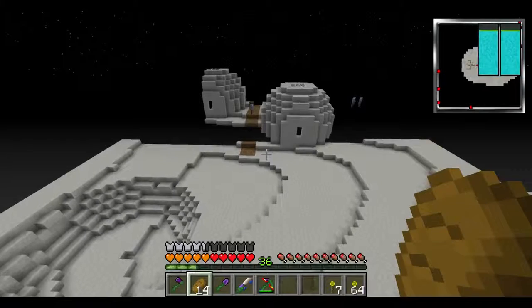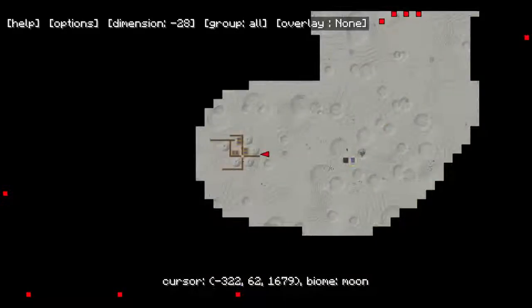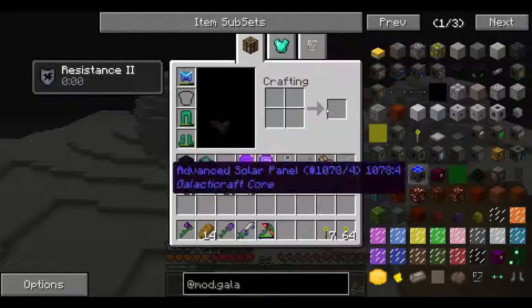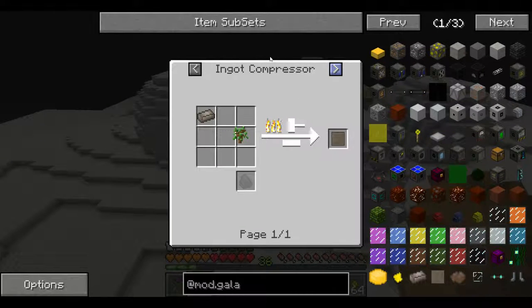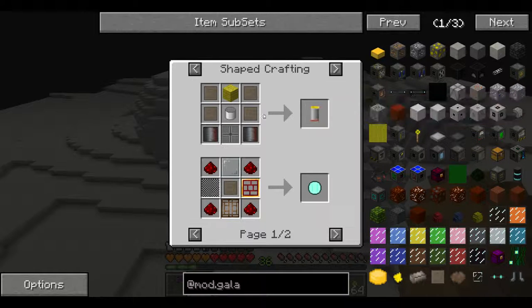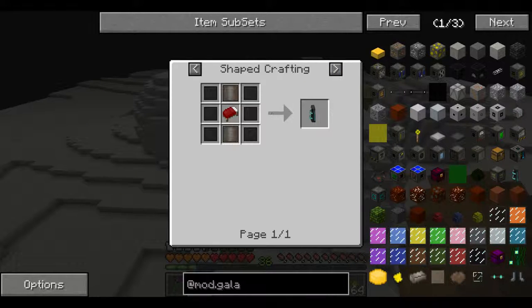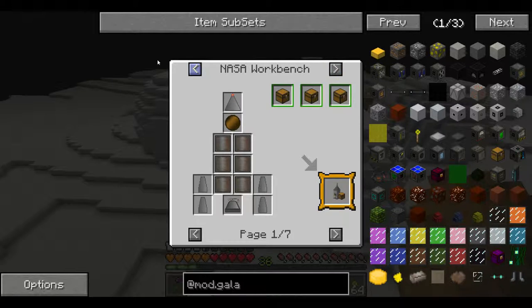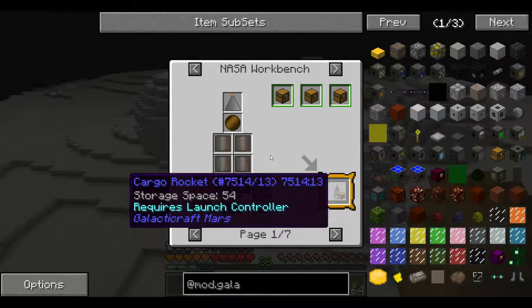There's a moon village. Right now I'm gonna close that out. So one gives you one of these - and what do these do? Tier one rocket boosters, sensor lenses, and an airlock controller. Requires launch control. Okay, I'm not working on that.